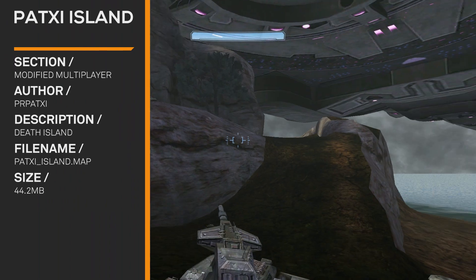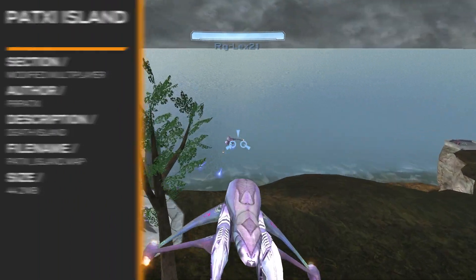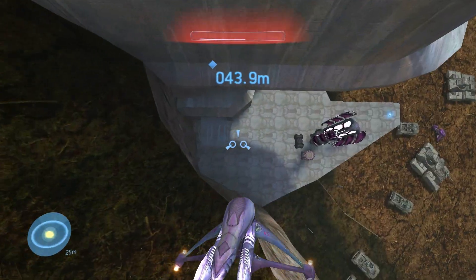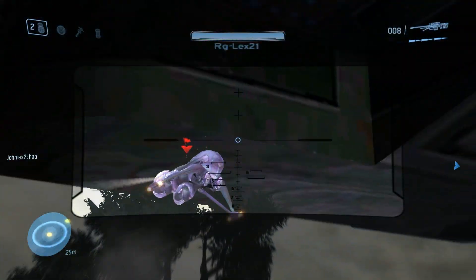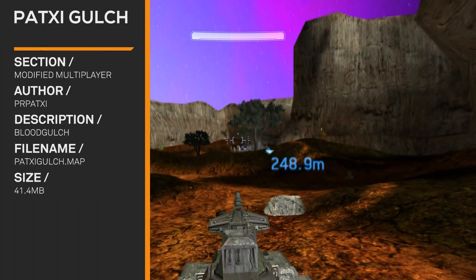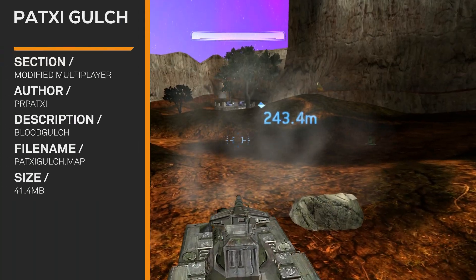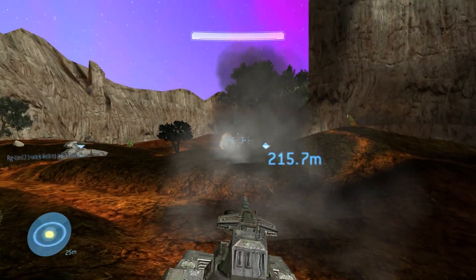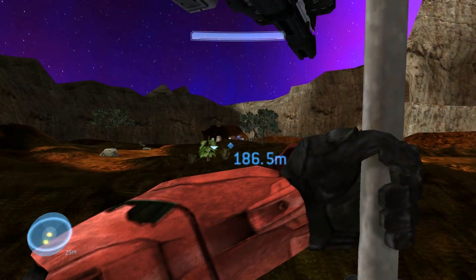Patsy Island. I'm not sure if I'm pronouncing your name right, Patsy, but I'm just going to call you Patsy — Pat-X-I. There's a ship in the sky, and you know, that's how you know it's one of his maps. Patsy Gulch — it's Blood Gulch with a ship in the sky. It's got Halo 3 weapons, though some of them are Halo 2.